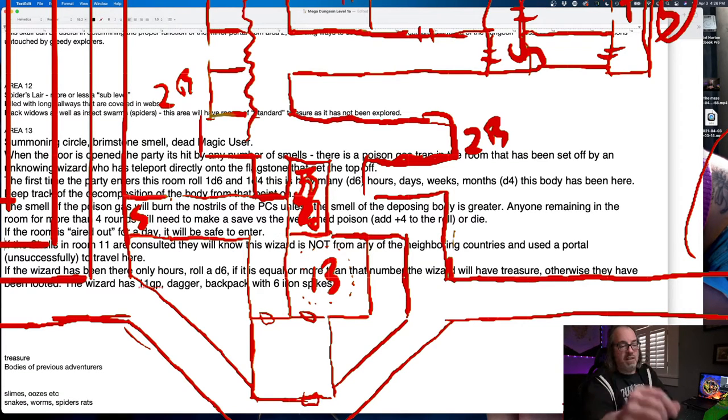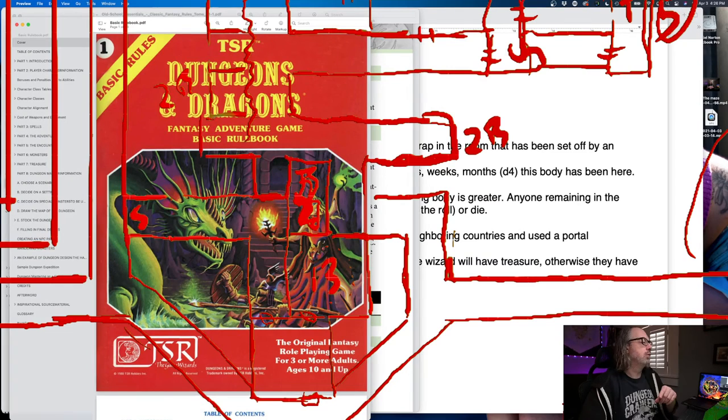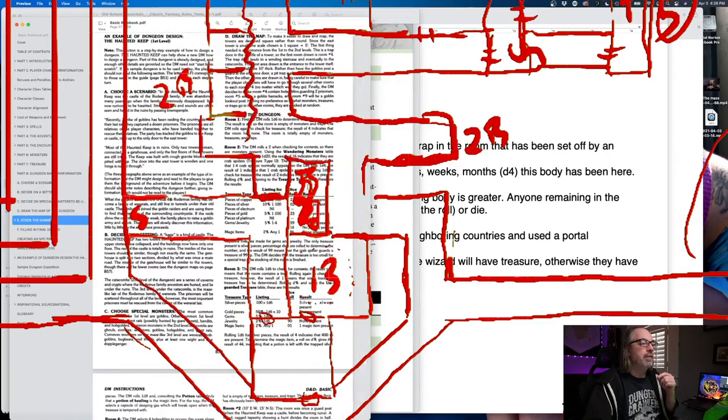So I've just really ramped this up — now we're looking at a trapped room with the potential for death. I'm going to go back to the basic book and go to my empty room stocking of the dungeon.